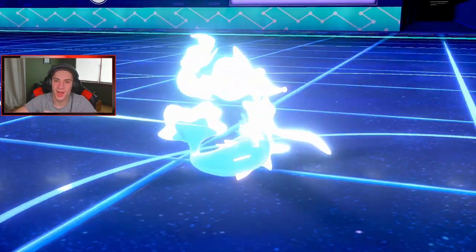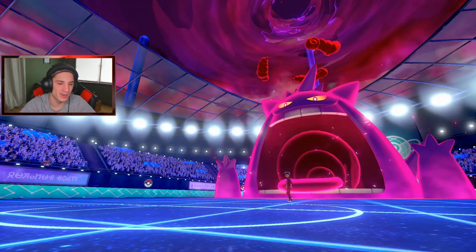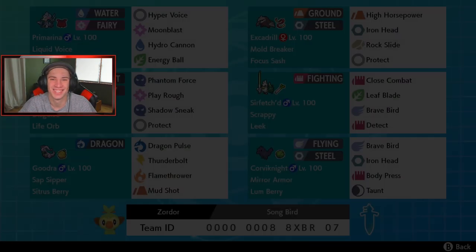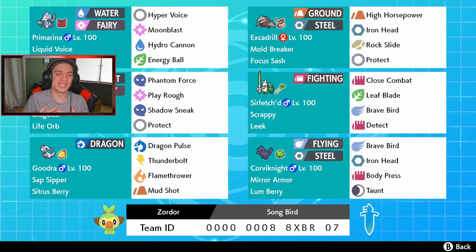GG to that guy. There was only one way out and that was a crit, and he gets it. We got one out of two — very good battles all across the board. Battle one was good, battle two was good, and this one was very very good with a lot of swapping, but we ended up losing because of a crit. Awesome team right here — I love to use off-meta teams and this one was definitely fun especially with Sirfetch'd built around Sap Sipper Goodra, Sitrus Berry, and Primarina alongside it. That's going to be it for today's video. If you enjoyed, smash that like button, and if you're new click the big red subscribe button. Thank you guys so much for watching — I'll see you all in the next one, peace out everyone.